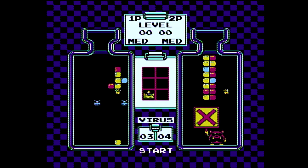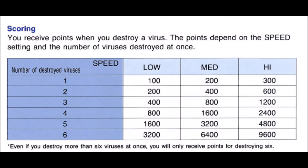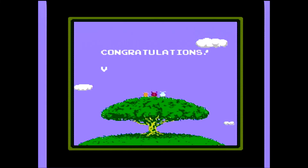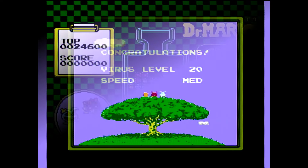In a two-player game, you earn a crown if you clear all of your viruses first or if your opponent overflows their bottle. The first three crowns win. If you manage to clear out multiple rows at the same time, you will send random pieces to your opponent's side. Scoring-wise, you get 100 points per destroyed virus on low speed, 200 on medium speed, and 300 on high. All those values double for each additional virus destroyed at the same time. The game also has an ending of sorts if you beat level 20, with each ending altered for each speed, although the game does continue on afterward. There are also cutscenes if you pass levels 5, 10, and 15 on medium or high speed.